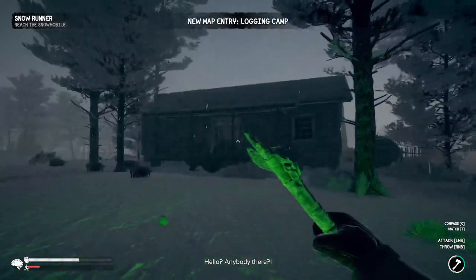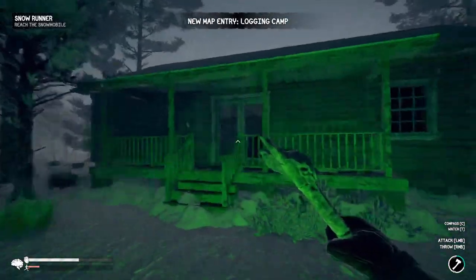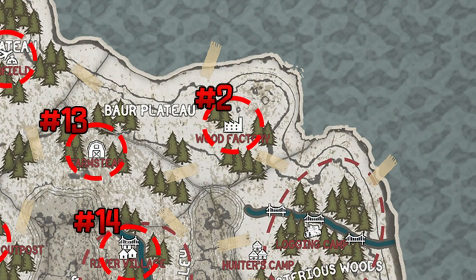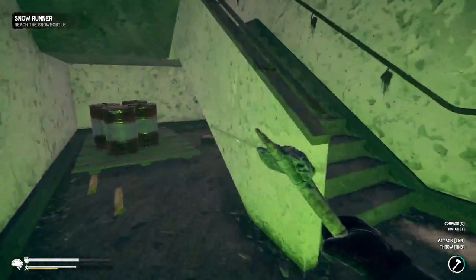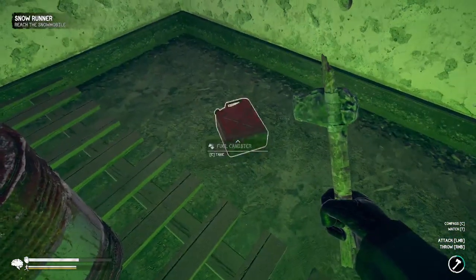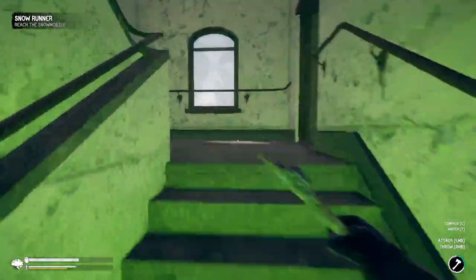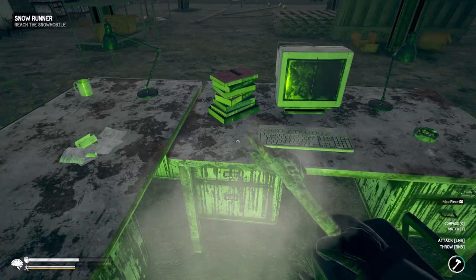Head north through the logging camp and pay attention to the gas pump there because you'll be hitting that up later. Cross over the river and head northwest to the wood factory. You'll find a gas canister on the bottom level underneath the stairs — pick that up. Then continue up to the second floor and grab the wood factory map fragment.